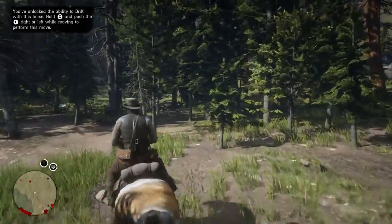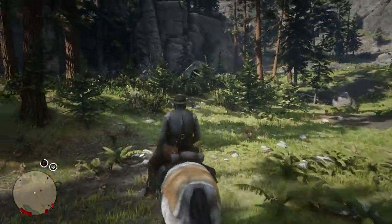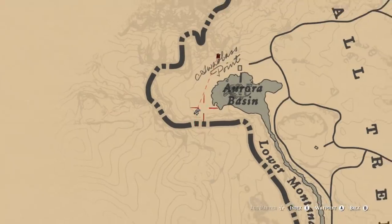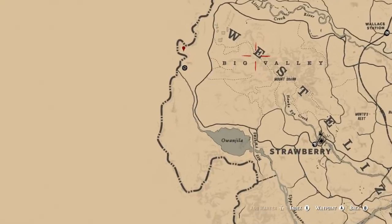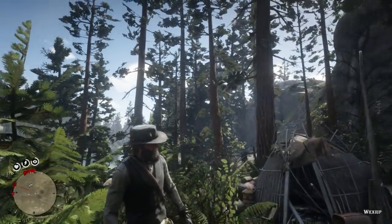We have to find something on the outskirts of Aurora Basin — there's a Native American site tucked away in the back. We've already found a trigger at one of the Native American sites near Mount Shan: it's a burial site where you throw a fire bottle, it starts a fire, and then all of a sudden a thunderstorm is created — almost like the gods are creating rain to stop the fire. It's very interesting.